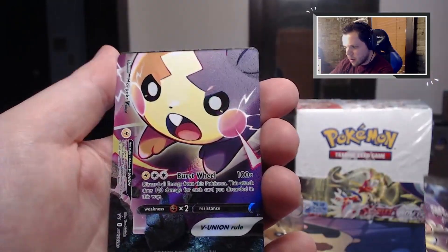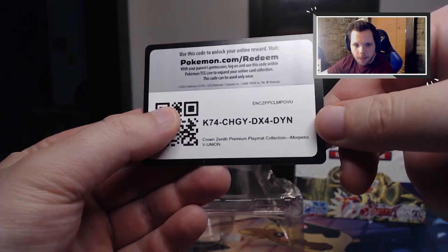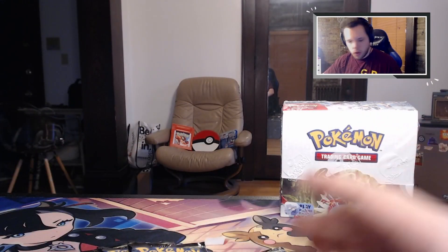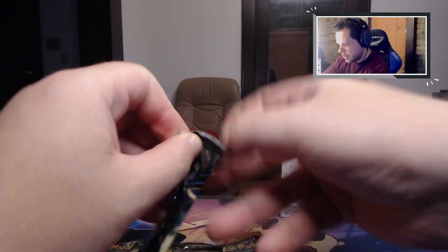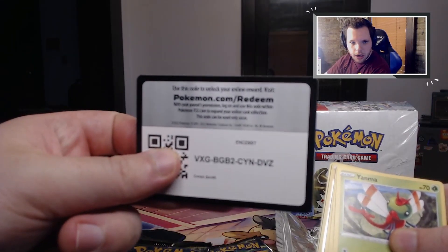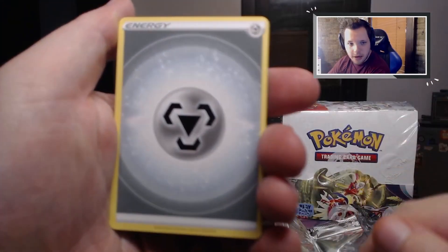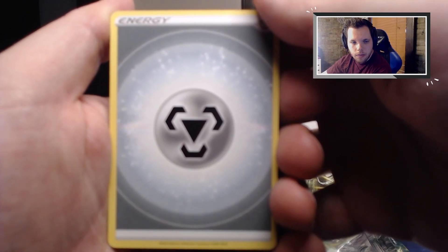Marnie and then more Morpeko - nice - and then a little code card action for the whole box. Could be getting lucky if you get that one, that's for sure. Let's build this quick - I guess let's get into it, you know, no time in waiting. We got a lot of packs to open tonight. Little code card - two, three, four - and let's start off the first pack of the night, let's see how we do.